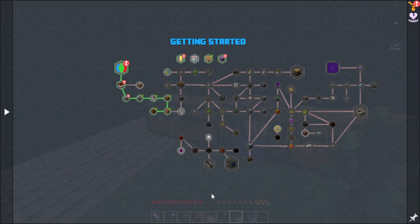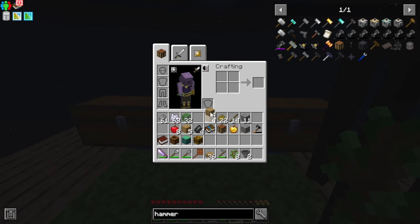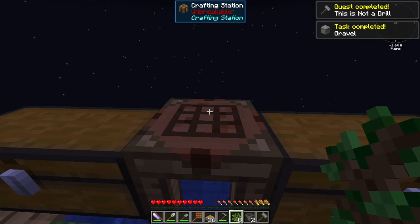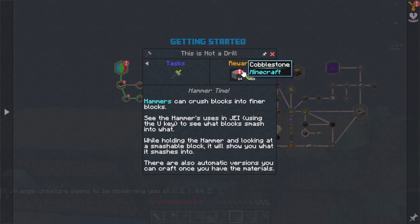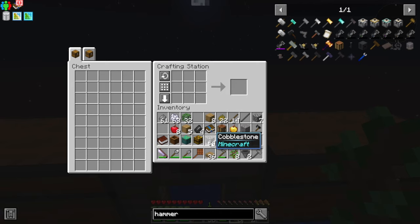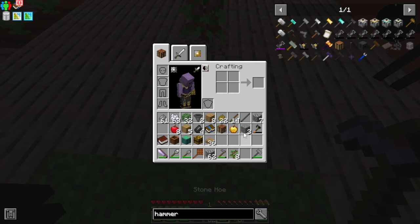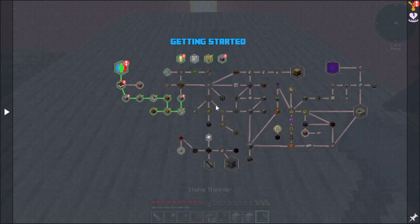Next in the quest line is a hammer. It uses cobblestone rods. What does this give us? Hammer time — while holding the hammer and looking at a block, smash it to see what it produces. Gravel, sand, dust — these are the three primary blocks you can sift for materials. There's a little GUI above your HUD that tells you what you're about to get. We'll do two cobblestone into gravel and one sand into dust — that should be enough for the quest.